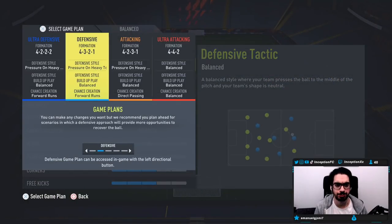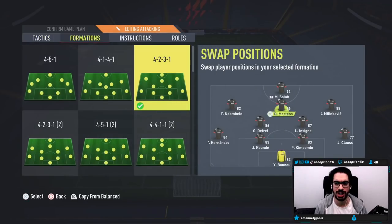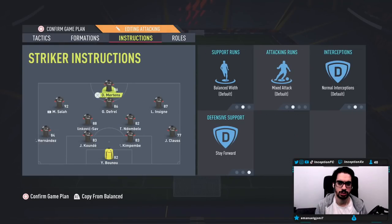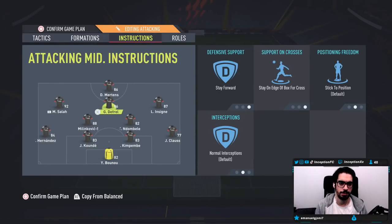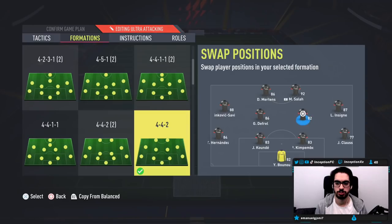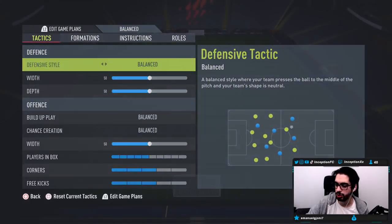We're going to mostly be using him in the 4-2-3-1 and the 4-4-2. I'll put Dries Mertens up top, switch Insigne in there. So, in the 4-2-3-1 he'll be the attacking-oriented one and the stay-back one in the other. We'll also play him in the 4-4-2. Okay, let's try him out — hopefully he's a beast.